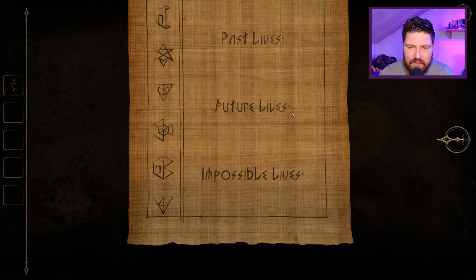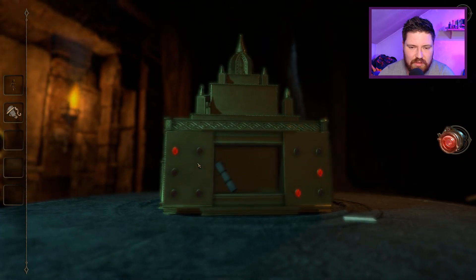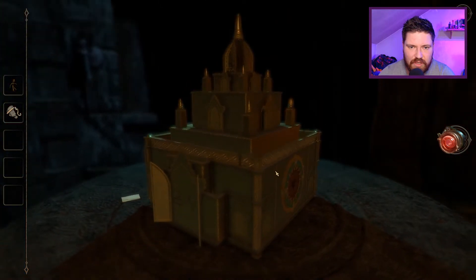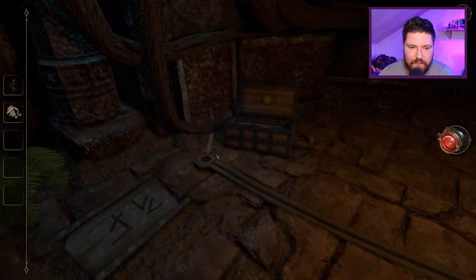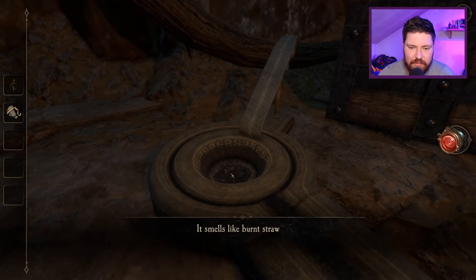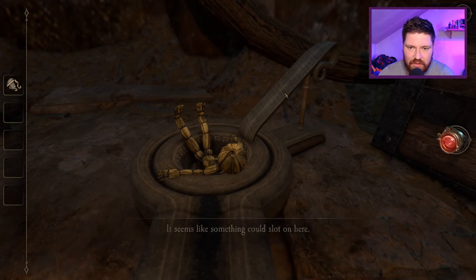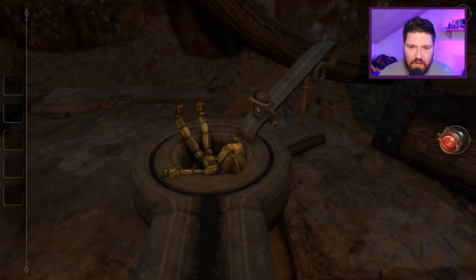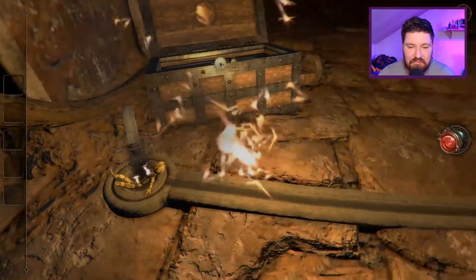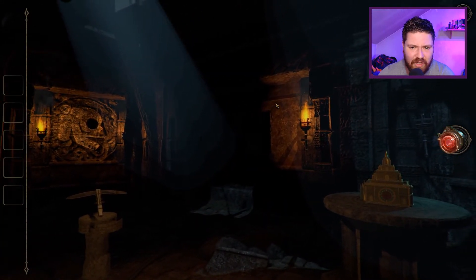I see past lives, future lives, impossible lives. A piece of flint. That doesn't really help me right now. Oh wait — it said it smelled of straw down here, didn't it? 'It smells like burnt straw.' So does that go — oh god, we're going to burn this effigy. Seems like something could slot on here. So if straw's there, that's going to be the flint. Please don't light up someone hanging or something.